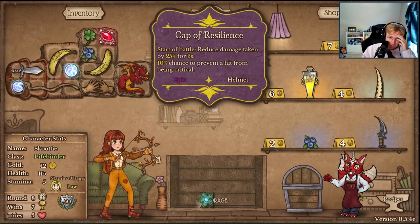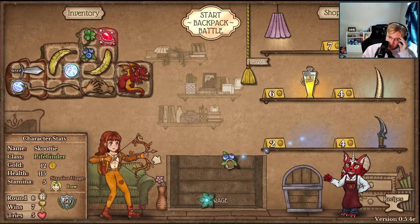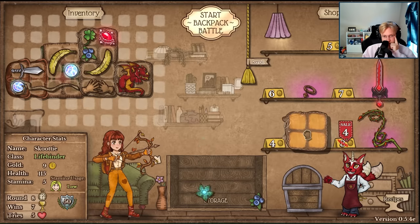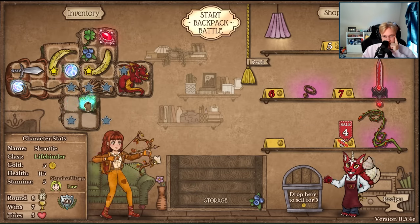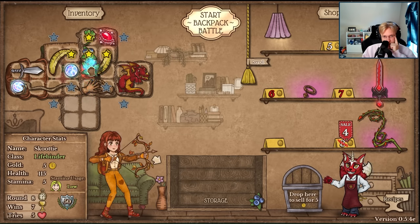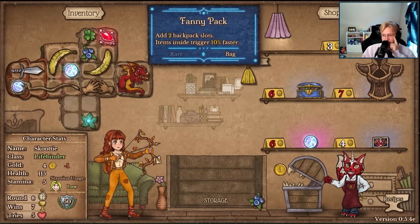What is this? Cap of resilience? Reduce damage taken by 25% for 3 seconds. What? I just need bag space.